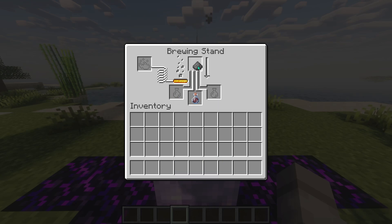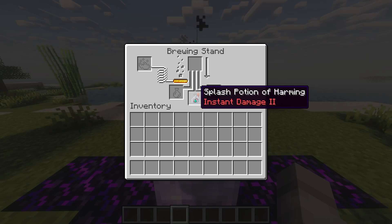Add the Gun Powder to the top box and wait for it to brew. Once it's done, you'll have a Splash Potion of Harming, Instant Damage 2.